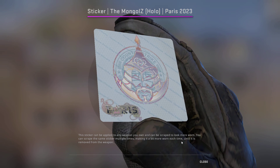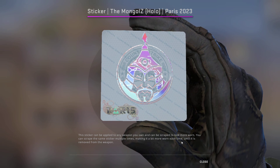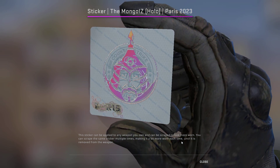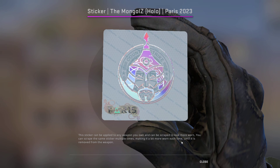Up next we have the Mongols Holo. I previously talked about the Mongols Glitter and also the Holo in a recent video. The Mongols Holo is quite nice as well — it's going for $1.04, so we're picking up five of these for a total of $5.20.